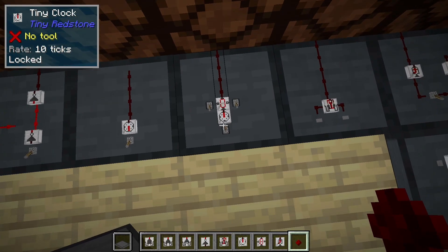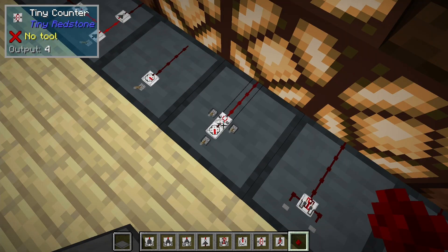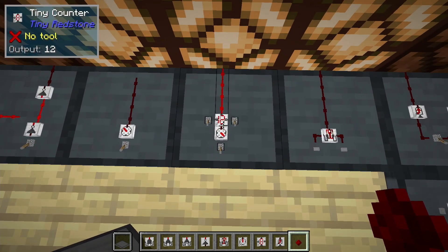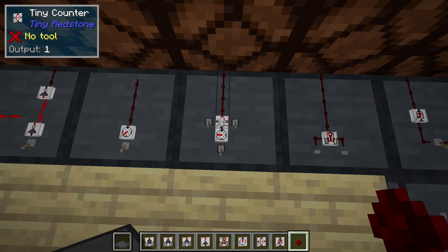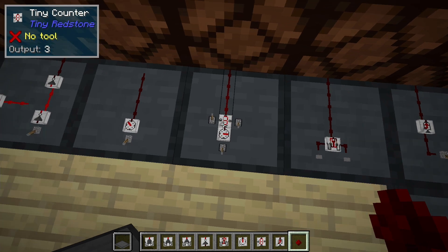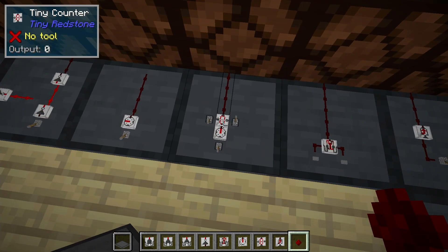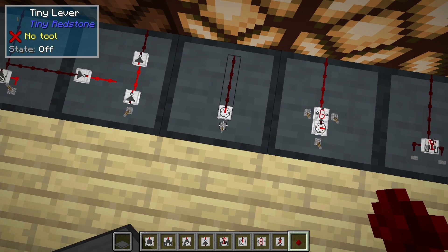This is a counter circuit. When it receives an input it increments its counter, and it's also outputting that amount of Redstone and showing us how much it's outputting. You can use this for display counter circuits or for outputting a specific amount of Redstone. The input on the right resets it to zero, and the input on the left locks it — no matter how many Redstone pulses it receives it will not change while locked. Also, leaving the reset on locks it at zero. The clock circuit can also be locked by giving it a Redstone signal to the back.